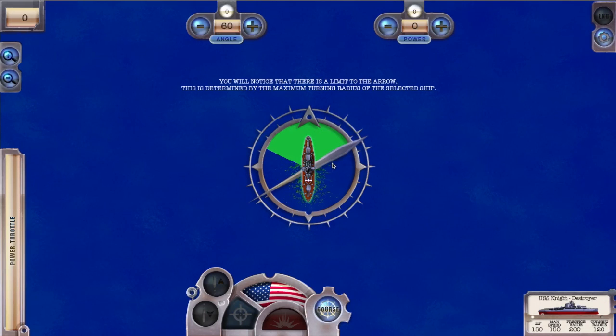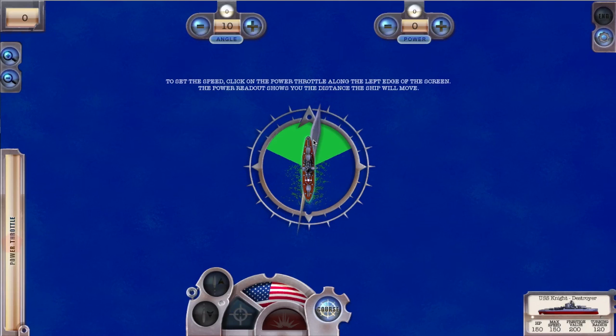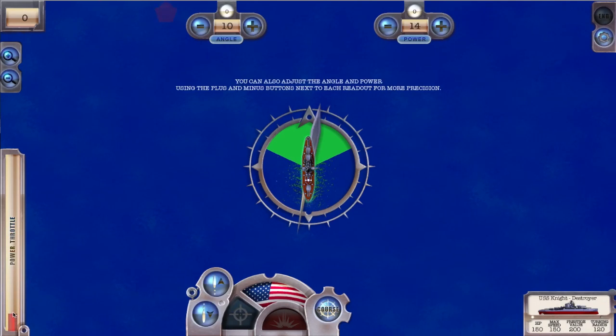This limit is determined by the maximum turning radius of the selected ship. To set the speed, drag on the power bar along the left edge of the screen. The power readout shows you the distance the ship will move. You can also adjust the angle and power using the plus and minus buttons next to each readout for more precision.